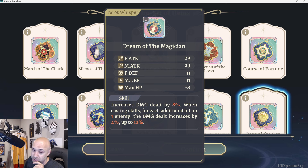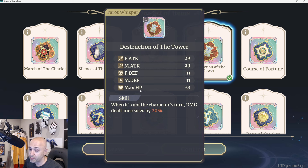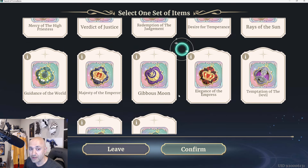Dream of the Magician: increases damage dealt by 8% as a flat increase, but when casting skills, for each additional hit on one enemy the damage increases by 4% up to 12%. This requires AoE — if you're not doing AoEs, you're not getting this bonus, so don't bother with it if you have no AoE. Disruption of the Tower: when it's not the character's turn, damage dealt is increased by 20%. This is powerful especially if characters have counters — Cole, Radawa, or anyone with a counter hitting back when it's not their turn will do 20% more damage. Course of Fortune: at the start of the turn, gain one random buff of the Wheel of Fortune.